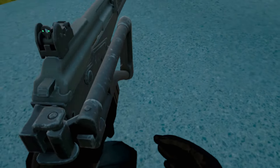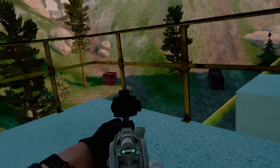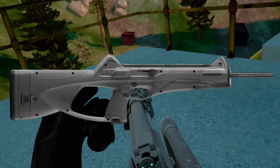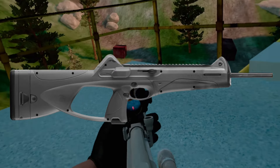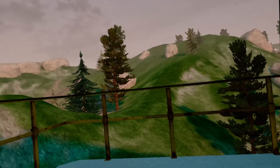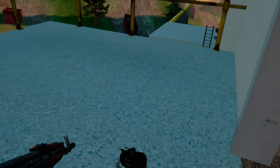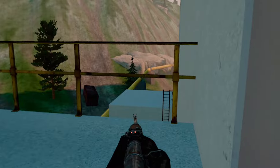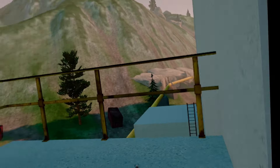SMGs fall pretty short — kind of like the CX-8 — because the drop-off is basically 20 to 30 meters of range, and you won't hit every single shot, especially with that blow-dart trajectory. AKs, M1s, SKSs, or really any other assault rifle is most likely your best chance of making it out of Island alive.